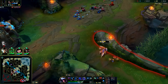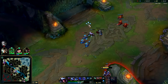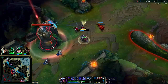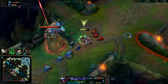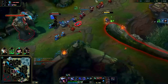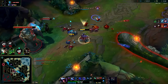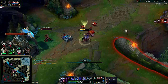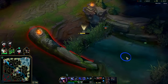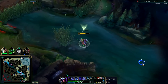Barely missed the kill. Kind of wasted Ignite there — I mean if he has to back, it is what it is. We'll take it. Should get a plate or so. We have really nothing to roam to since the other lanes are winning, so we'll stay in lane a little bit. Peel off — hopefully we can find some fights. Got his control ward — he doesn't seem like he has another one.